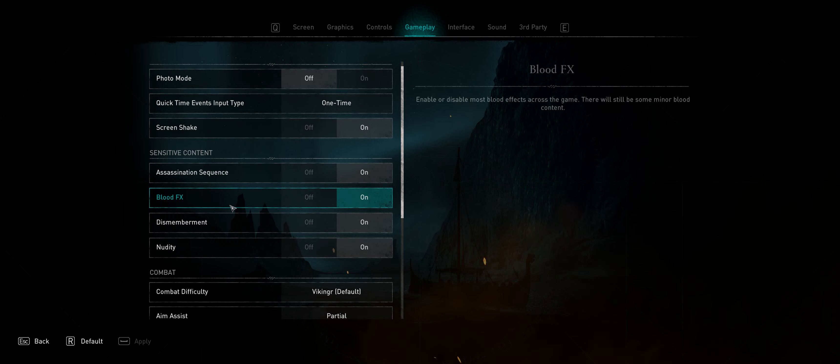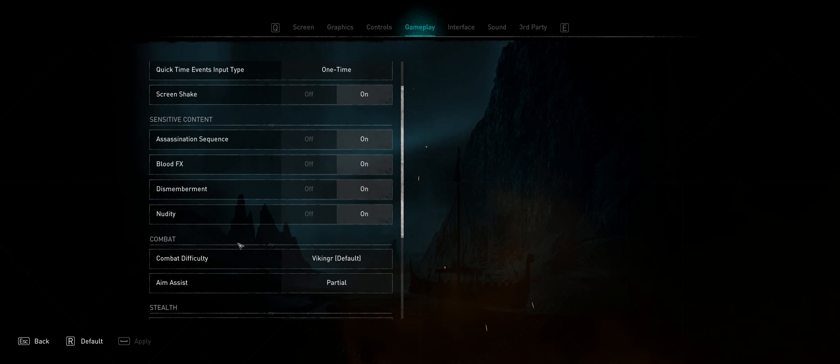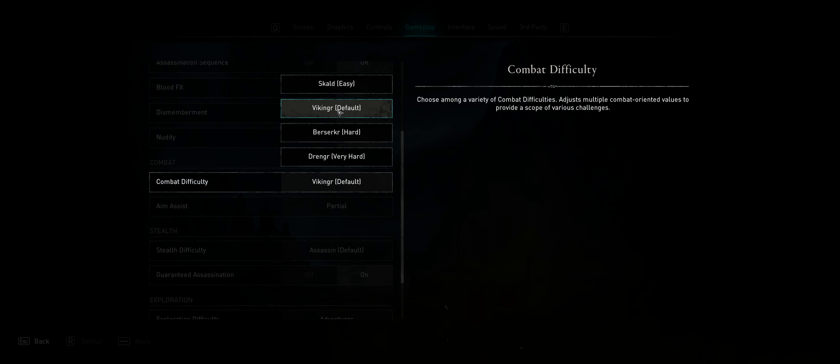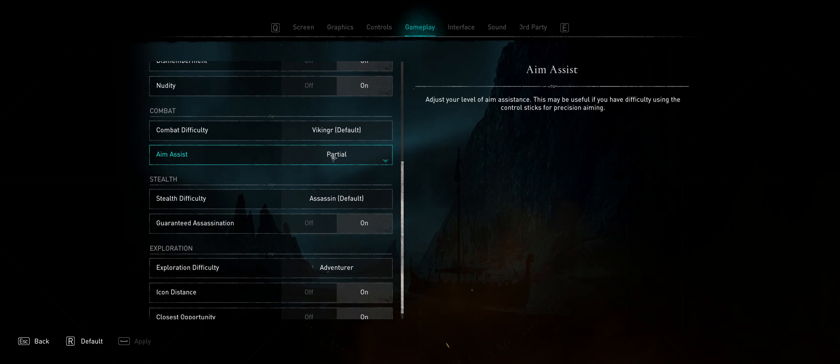Assassination sequence can be turned off because some people don't like it. Blood effects, dismemberment, and nudity options are present. Combat difficulty is adjustable — you can set it to default or change individual things. I have partial aim assist on because I'm getting old and I'm not as good at aiming anymore. I'll admit I have aim assist fully on when I play Horizon Zero Dawn on PC. So there you have it — I admit it, I suck.